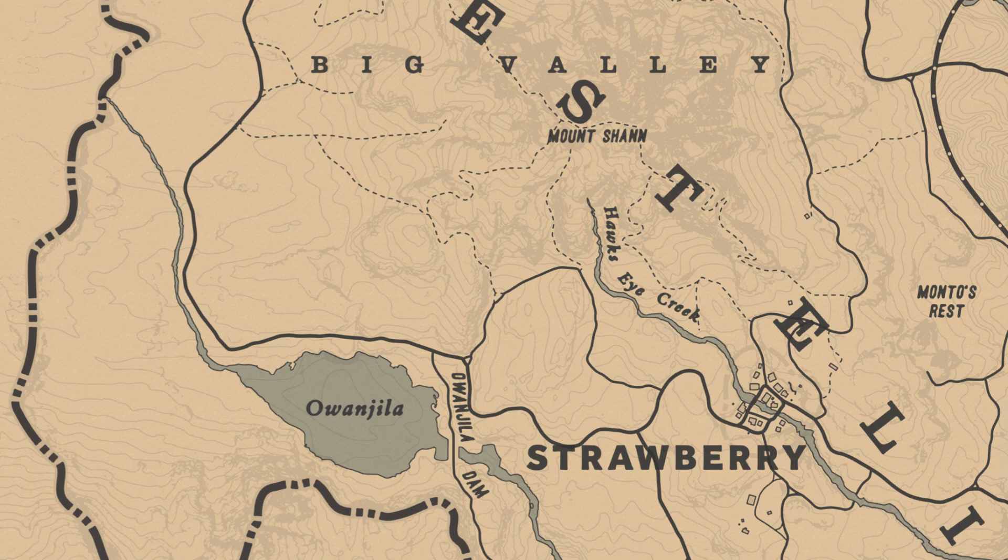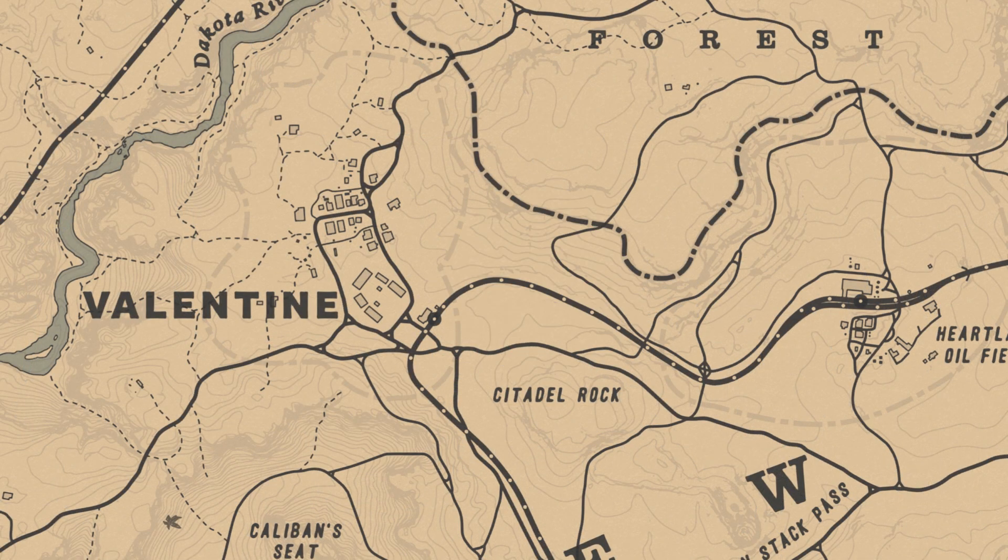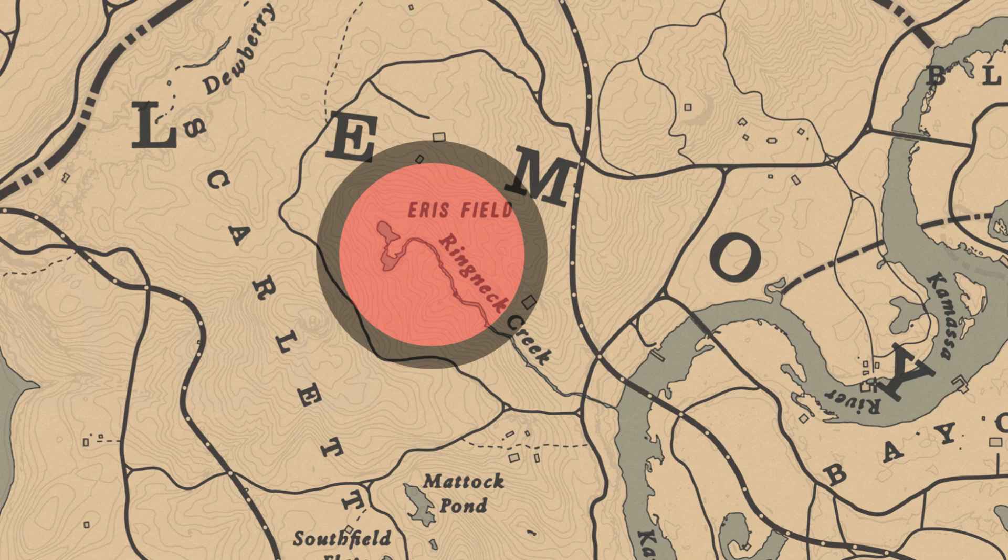Now, opossums can spawn in various places like the area around Owangeela Lake or outside Valentine. But my go-to spot for a perfect opossum pelt or carcass? Ringneck Creek.